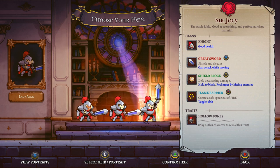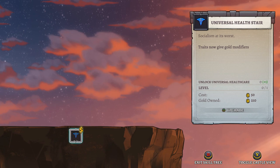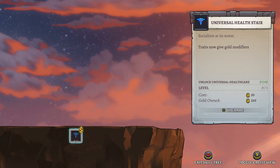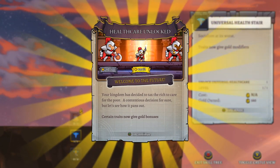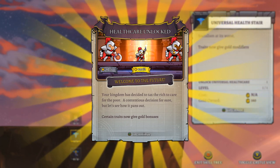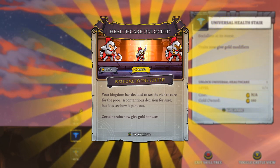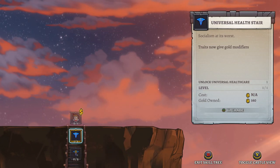Let's try Sir Benny — it might be more of a disadvantage to start, but the sooner we figure out all the traits, the sooner we know what we're doing. There's a new mechanic: traits now give gold modifiers. 'Healthcare unlocked — your kingdom has decided to tax the rich to care for the poor.' So if you choose a worse-off character, they can give you more potential gold — there's a risk-and-reward thing to it.